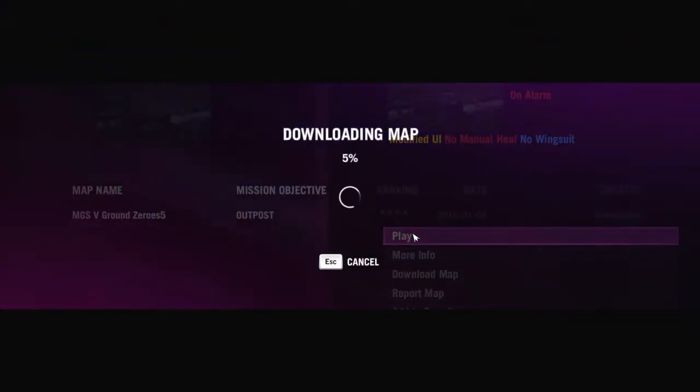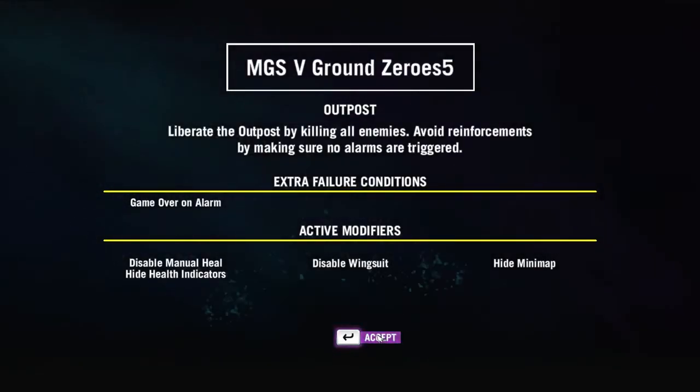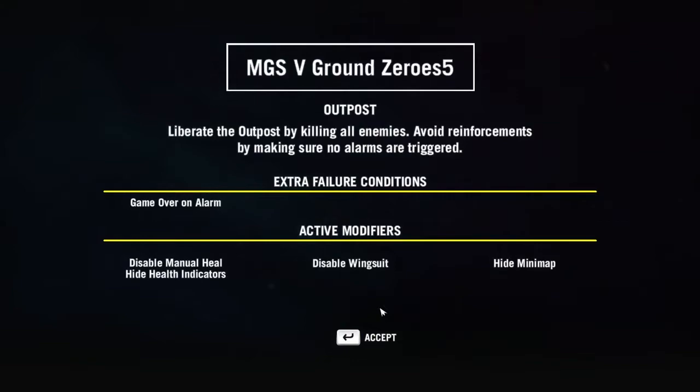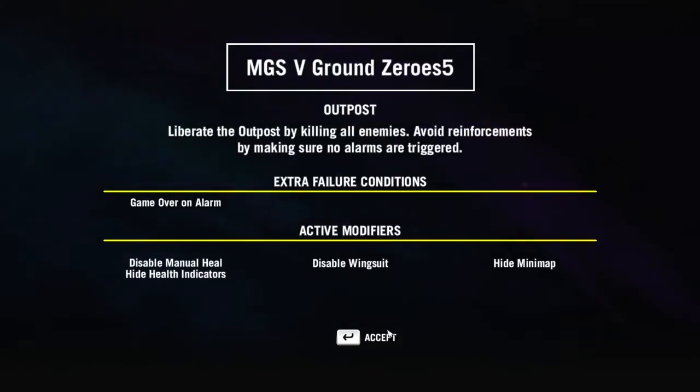So it's a little less intense than that one map I did where it was fail even when I got spotted. I can't heal manually, health indicators are hidden, no wingsuit, no minimap — which seems kind of weird, because I'm pretty sure there was some sort of minimap in Ground Zeroes. And as I said, game over on alarm.